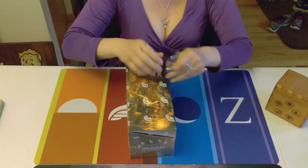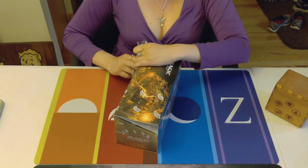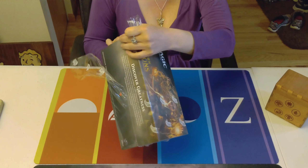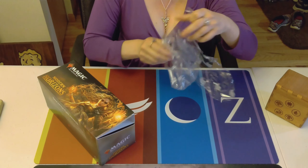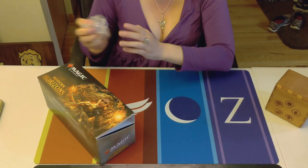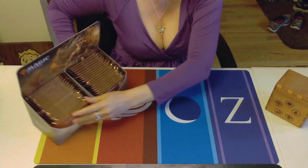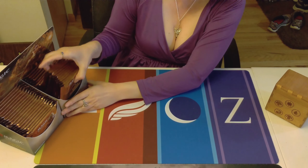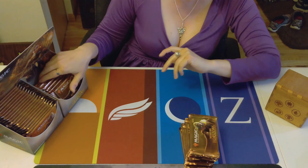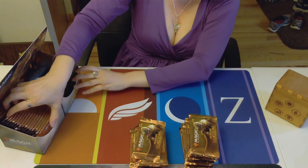Hopefully we get a Urza or a First Sliver. That would be nice. Or even a Moriphon — I need one of those for a Commander deck I want to build. We didn't get either of those last time. What would be really nice would be a Foil Urza — those are going for like $100 right now. We got pretty lucky in that ultimate box we opened, so I don't think we're going to get that lucky again.